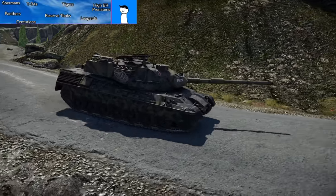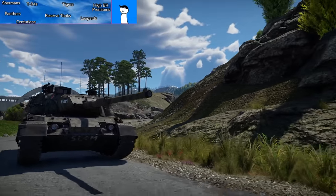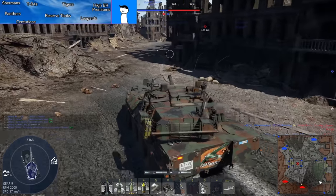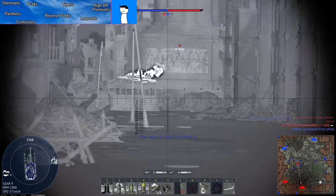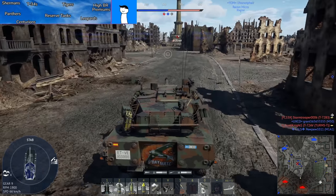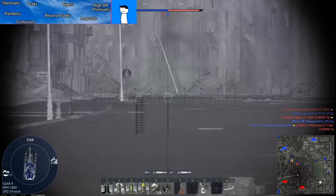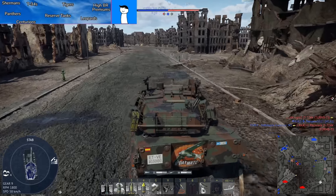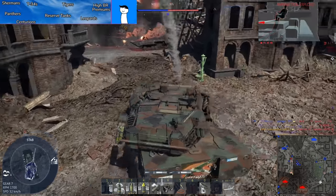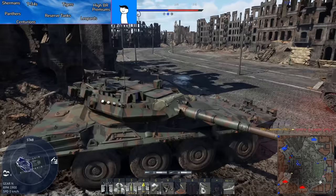Finally at the tip, we have high-BR premiums — things like the T-72 AV (Turms), XM1 GM, XM1 Chrysler, Challenger DS, and VRCC. These are vehicles people purchase to grind through the tech tree. This also brings up one-death leavers, stemming from players buying high-BR premiums without knowing how to use them or buying backups — a significant problem at top tier.